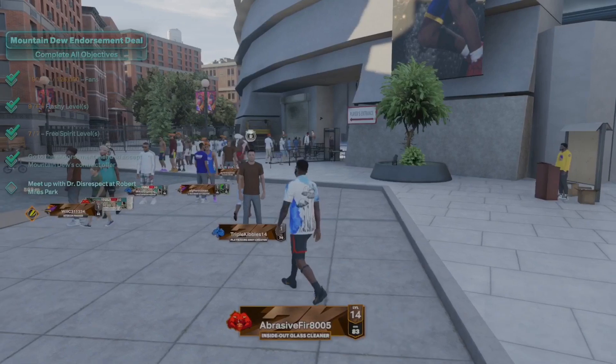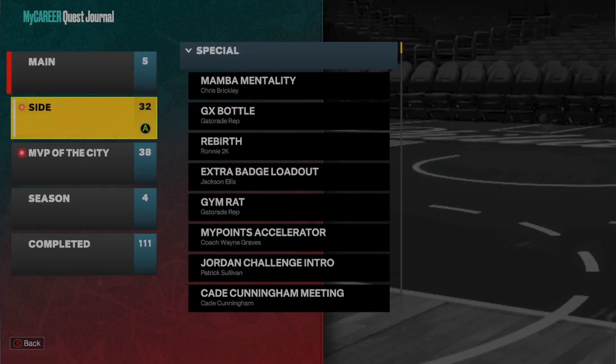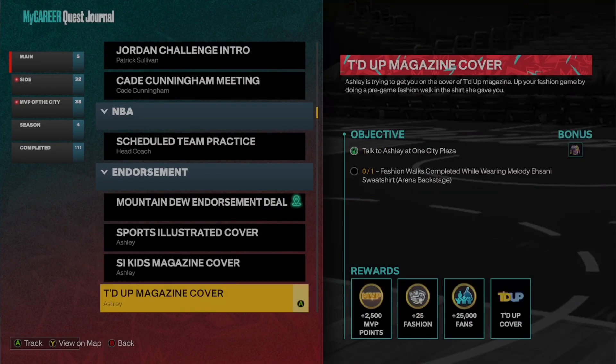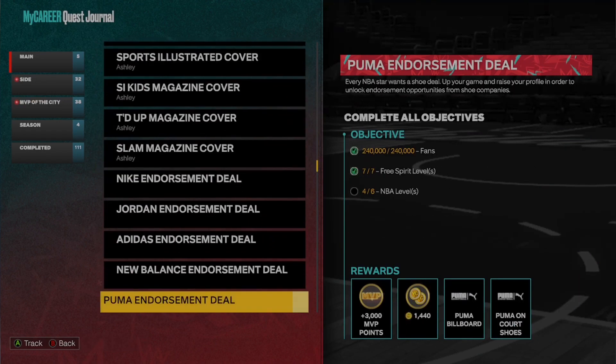First, what you're going to do is get the quest. Just go into your quest, go to side, and then keep scrolling down until you get to endorsements. Now my Mountain Dew is pinned so it's at the top, but yours will probably be down here somewhere.